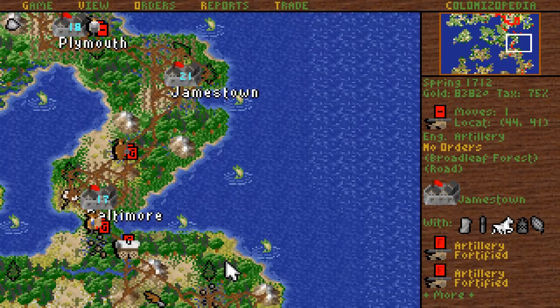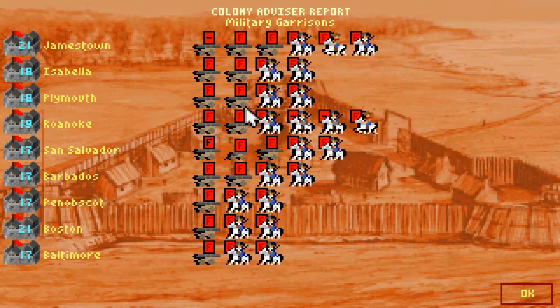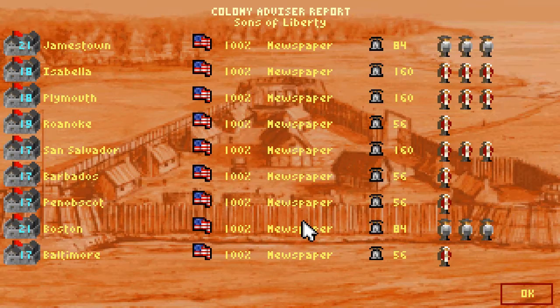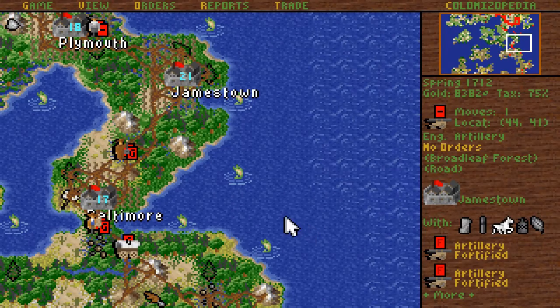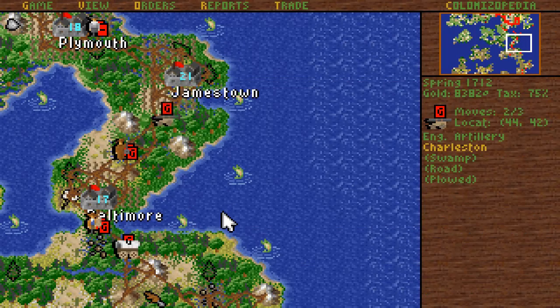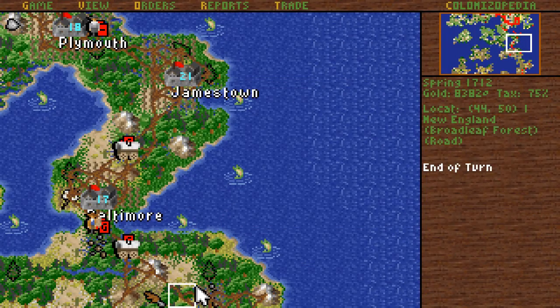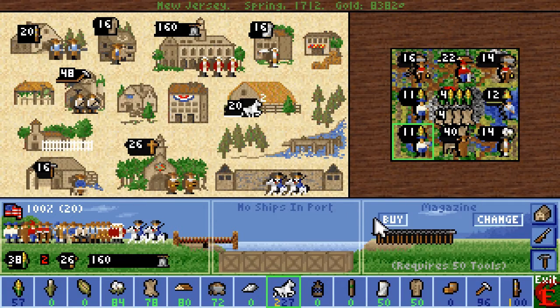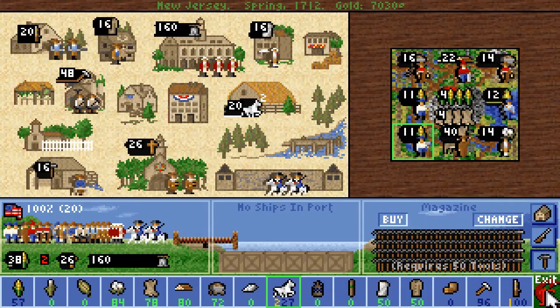That's probably Isabella or one of them. Penobscot, Boston, Baltimore, Charleston of course — Charleston and New Jersey need artillery help. Go for Charleston. We have a building to buy in New Jersey — we do indeed.